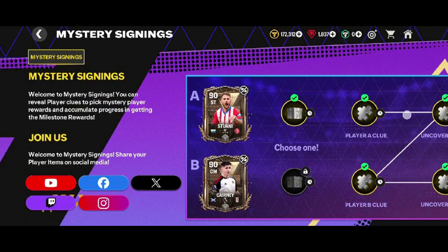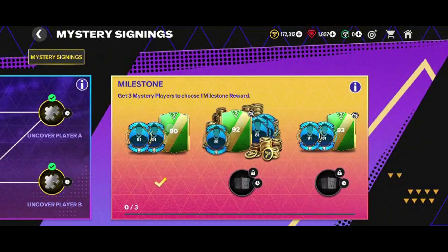You can go to the Mystery Signings, and in the Milestones choose the 90T OVR player and 2 Mascheranos. You can use the 2 Mascheranos to rank up players, and also the 90 OVR player is tradable.